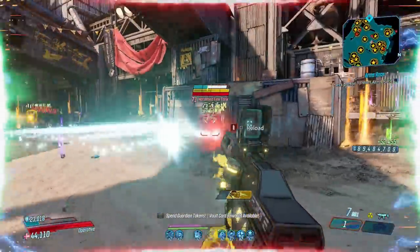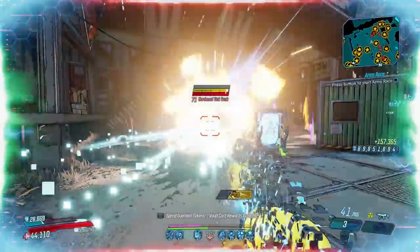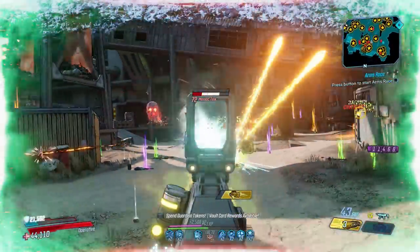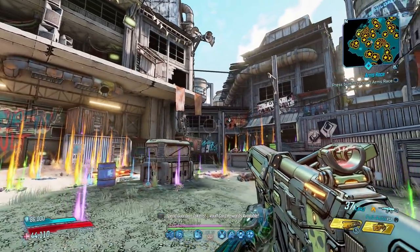They drop up, down, and all around — once you're done here, there won't be any spot free of orange gold. The harder the enemies, the better the loot, and there's no better representation of that than this. With the looter equipped, each badass has a great chance to drop some legendaries.